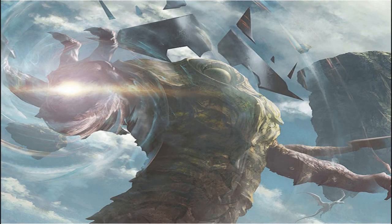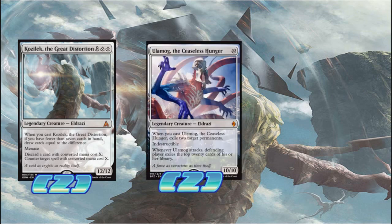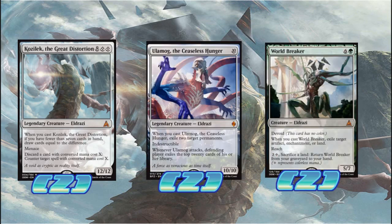All right, let's get into the other creatures — the non-ramp creatures. We're gonna play two copies of Kozilek the Great Distortion, two copies of Ulamog the Ceaseless Hunger, and two copies of World Breaker. Kozilek just fills our hand, which is very good when you're trying to combo off, because you're playing a whole bunch of cards. You need to draw back to seven, fill up your hand, restart the combo, and Kozilek can help do that.